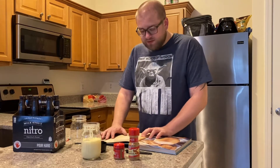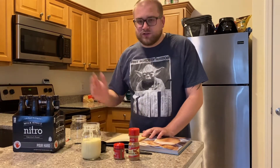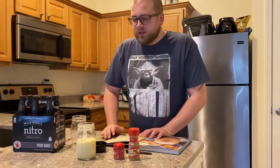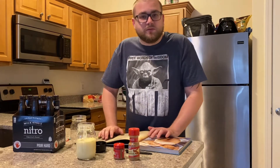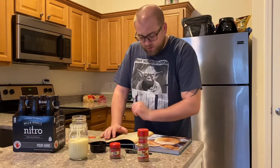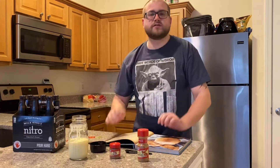Our ingredients today: 12 ounces of creamy stout beer. When they say creamy, I tend to believe that means either a cream stout or a milk stout — I went with a milk stout. Half a cup of condensed milk, which I have in a mason jar. As I learned from the Cliff Dweller video, when I used coconut cream I was actually supposed to mix it first, so I poured the condensed milk from the can into a mason jar to check. We're also going to use cinnamon and nutmeg. There is an optional ingredient as well: one ounce of brandy, which I am not going to use — primarily because I don't have brandy, and secondly because I don't like brandy. So I'm going without the brandy, but obviously feel free to use it in yours.